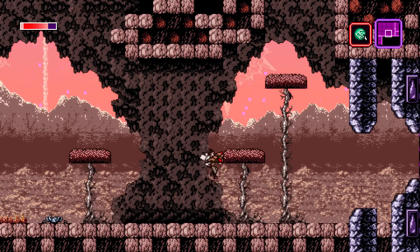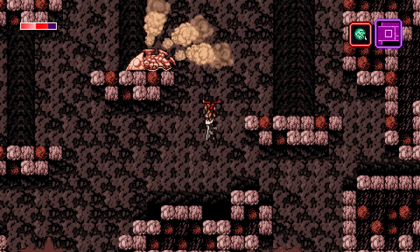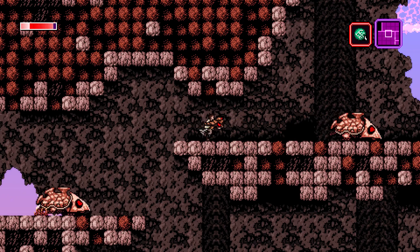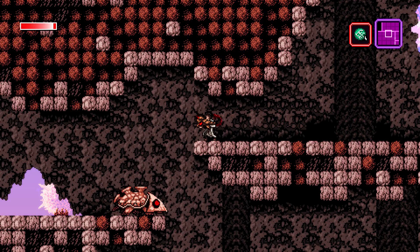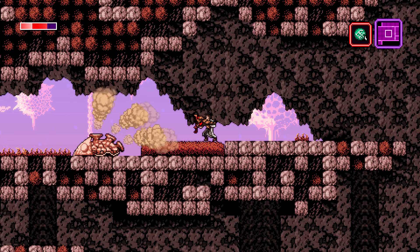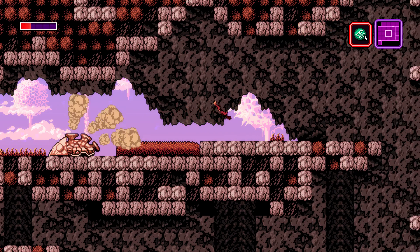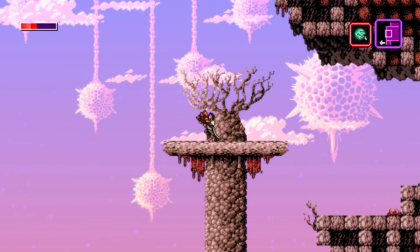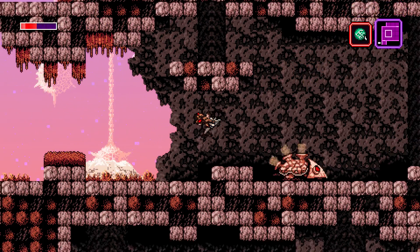I think you guys can already see the connection to the old school Castlevanias and old school Metroid games. It's very, very similar in the way the game plays — with the different weapons and utility tools to get through certain areas, and the way you discover weapons and items. Now I'm saying old school Castlevania because it's not really like Symphony of the Night — that's when the franchise took a big turn, adding a whole bunch of RPG elements and stuff like that. But this game doesn't have RPG elements; it doesn't have stats or character progressions. It's all about items and upgrades, and it's a lot closer to Metroid or the old Castlevanias before Symphony of the Night.